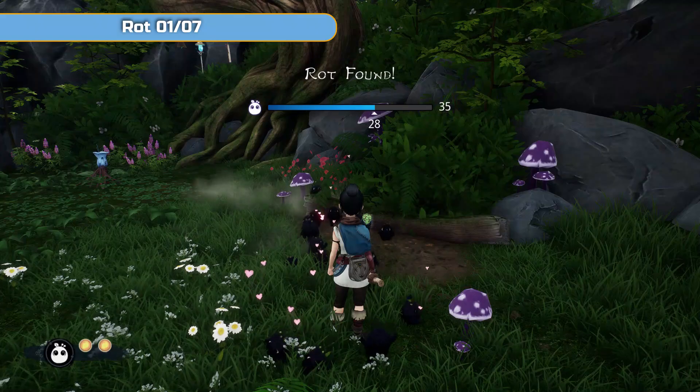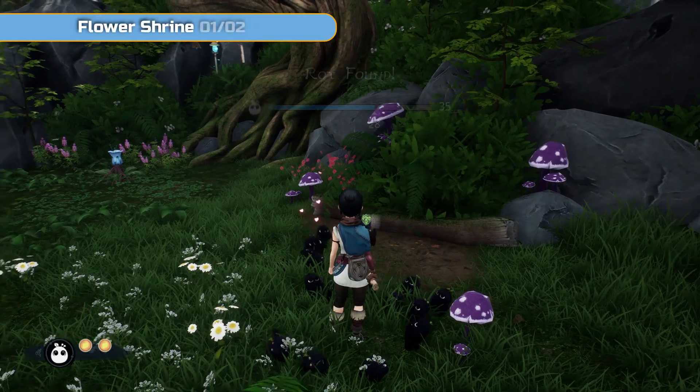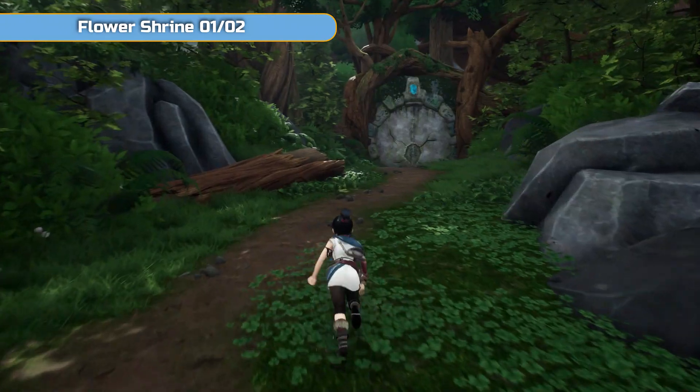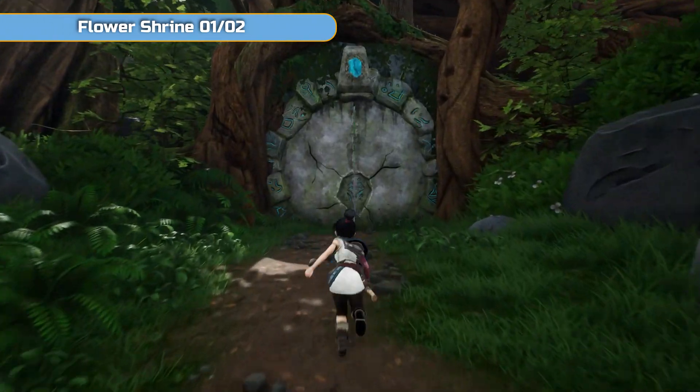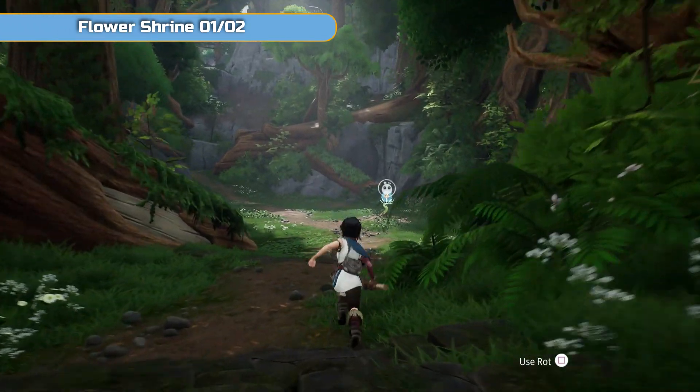So this rot you can get on your first time through — there's going to be a fight here and then you just use the water on the right-hand side and you're able to get that first rot. We're starting very close to the village and I'm going to do a complete run-through of the whole area in the order you would go through it to make it as clear as possible.